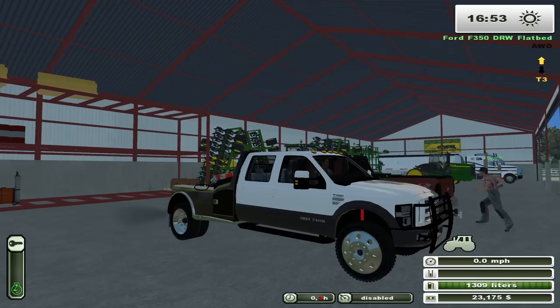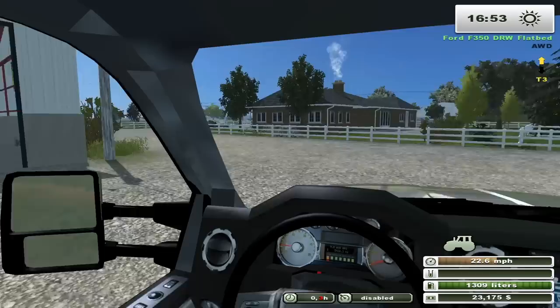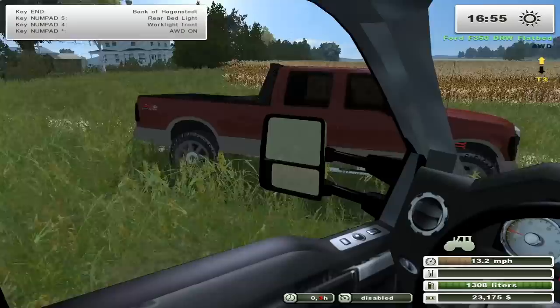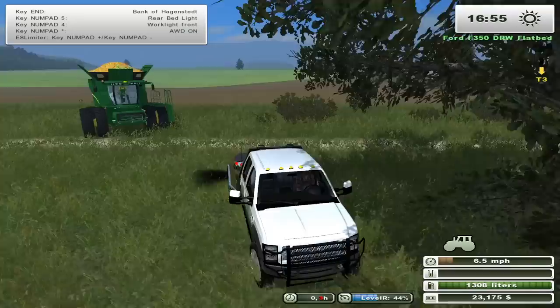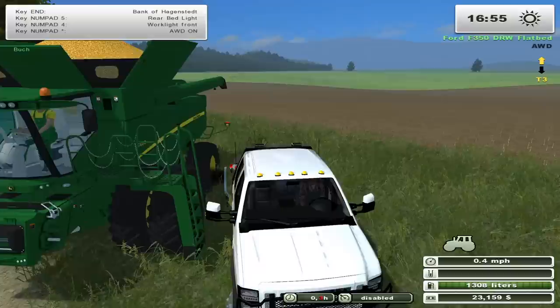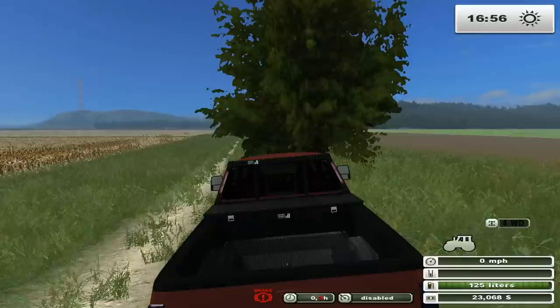We're gonna take the F-350 - it's got an auxiliary fuel tank on the back. We're gonna go fuel up a combine that's out of fuel stuck in a field, bring that combine back, hook it up to the corn headers, and get harvesting corn on one of our other fields. Pull up next to the combine and get it fueled up. I think I have to be on the other side. The fuel nozzle is on the right side of the bed. It doesn't show I'm losing fuel - they never had a fuel capacity on that; it was just a mobile fuel tank.